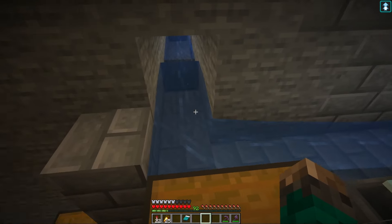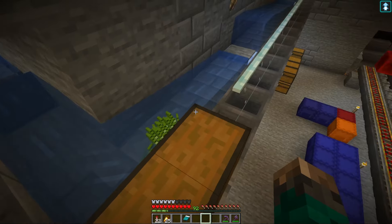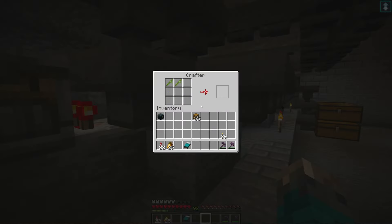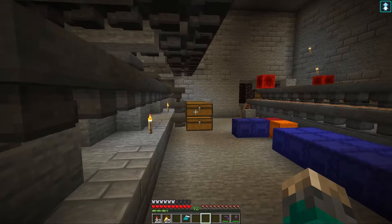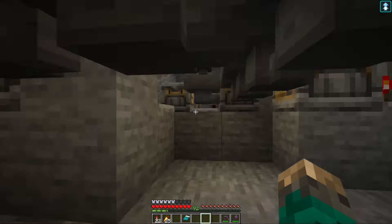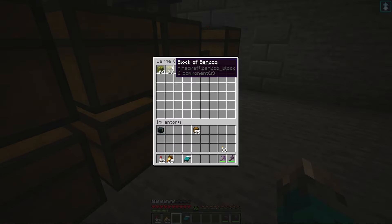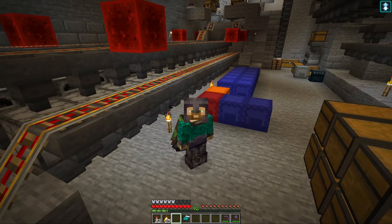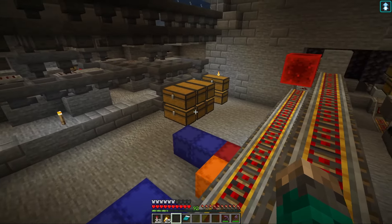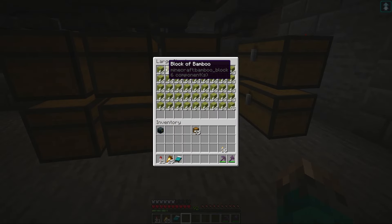The bamboo farm has been upgraded with the crafters. Over here we've got the chest where the bamboo logs will end up, and these chests over here are just in case any bamboo reaches the end — it'll be converted to sticks so I don't have to craft them manually anymore. Let's turn on the bamboo farm and see how everything works. Any second we should start to see some bamboo come through and end up in the hoppers. Here it comes — it goes into the hoppers and gets crafted up. So yeah, we've got the bamboo getting crafted up nice and quickly.